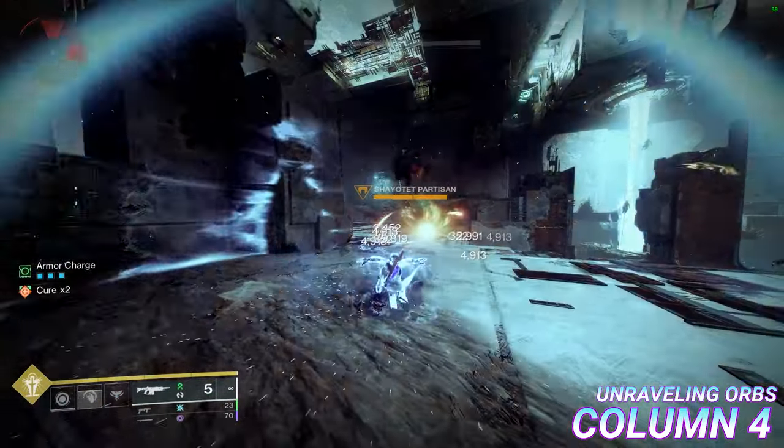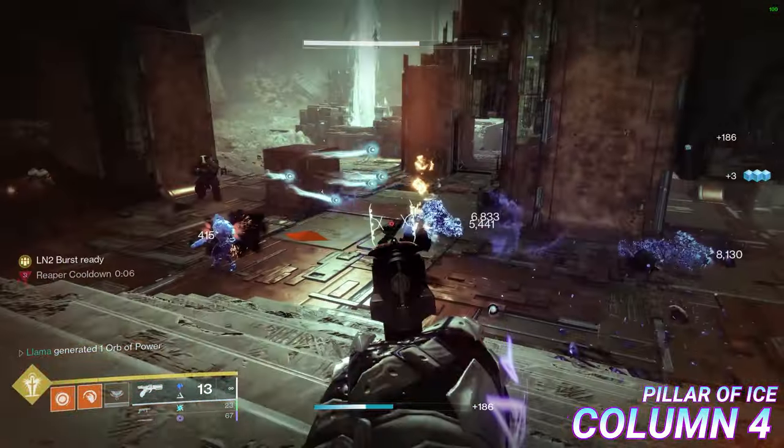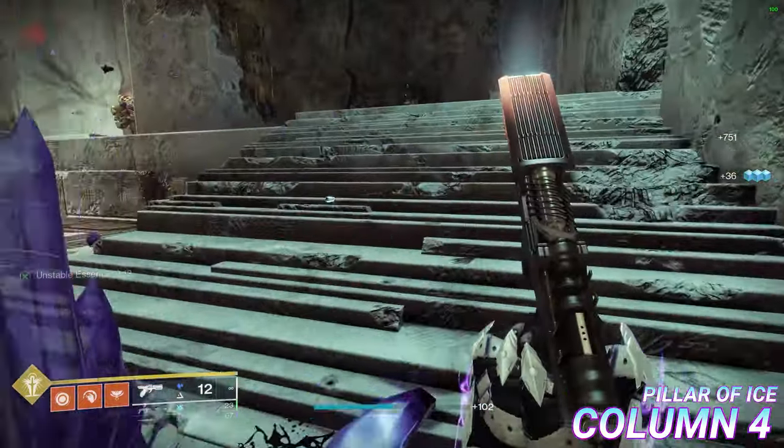Pillar of Ice: killing a frozen enemy creates a medium stasis crystal on a short delay after their death. Boss or mini-boss enemies spawn two stasis crystals.